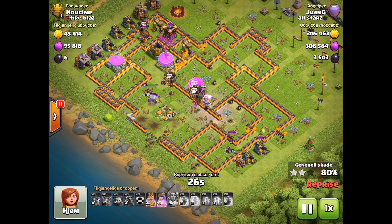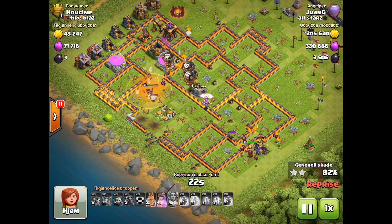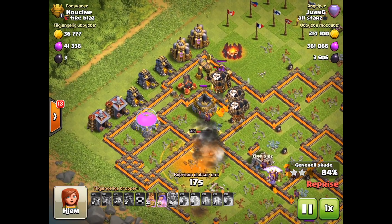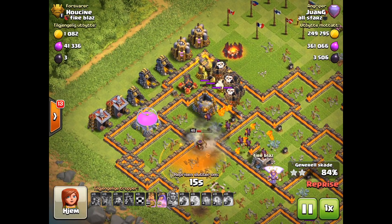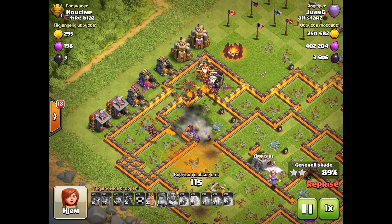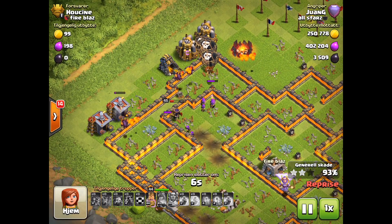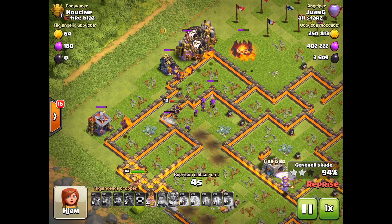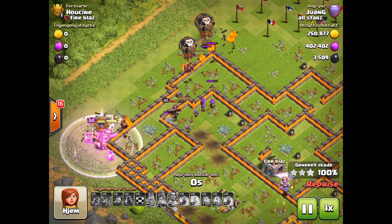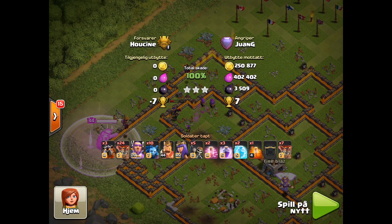This base doesn't have a chicken — the Eagle Artillery, I call it a chicken. I wouldn't design a base like this even with the chicken. Easy money — everything's cleared out. What's left? Just the archer tower and a cannon. Minions still going, lot of balloons, lot of minions, got the Queen and King still up.